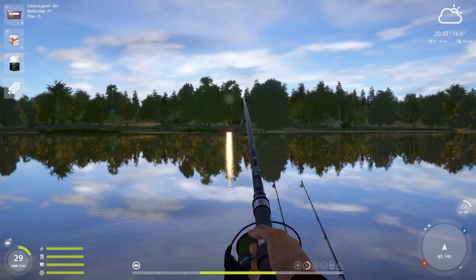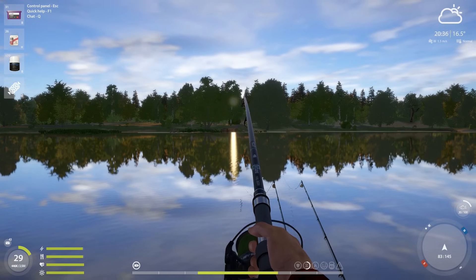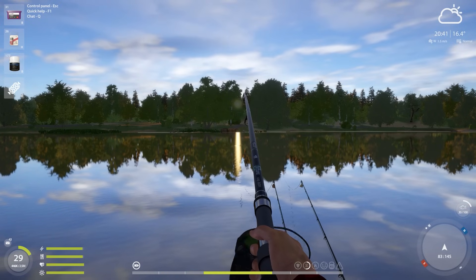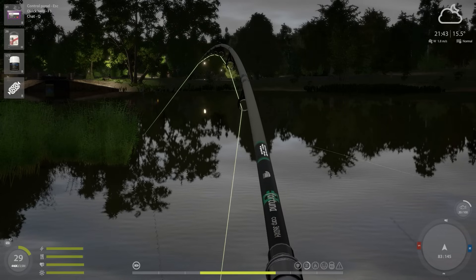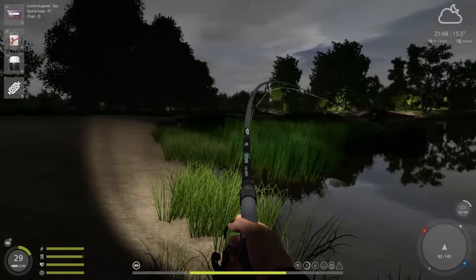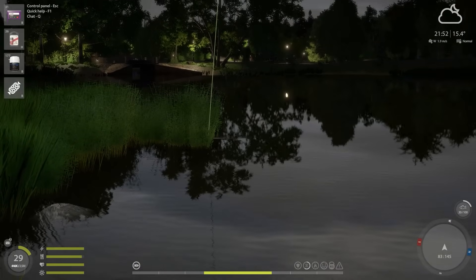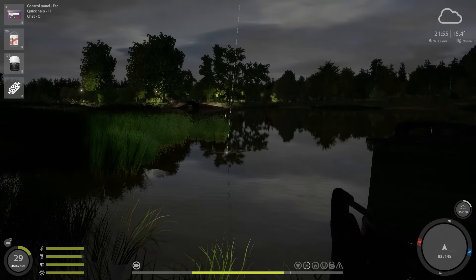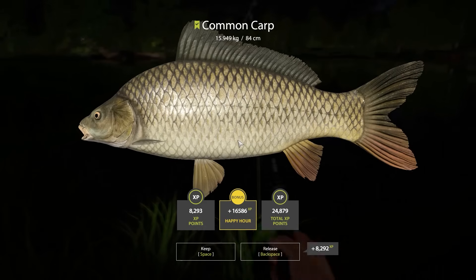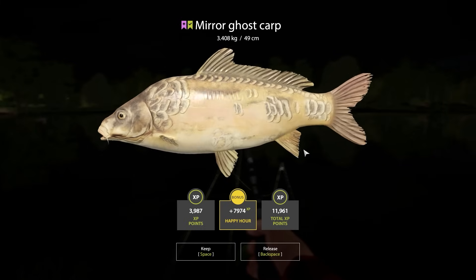This is the first behemoth of the episode from this new spot. The fish is coming in very slowly — it went into the snags briefly but we held on. It turned out to be a common carp — 15.9 kilos and 24,000 DXP from the happy hour. Then another special fish: a coast mirror carp. In the morning we have a nice 10 kilo common as well.